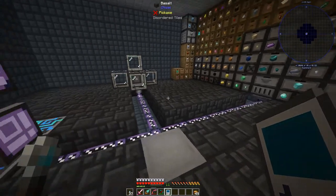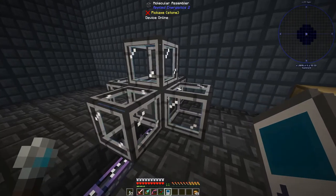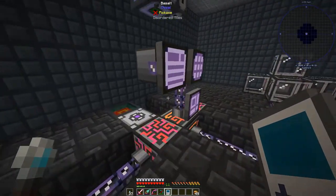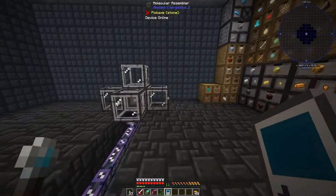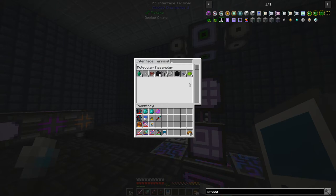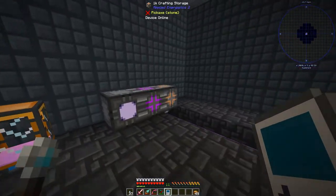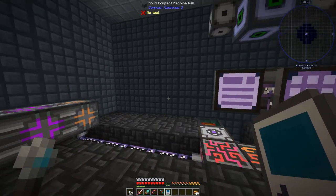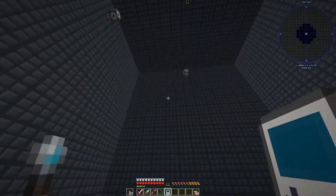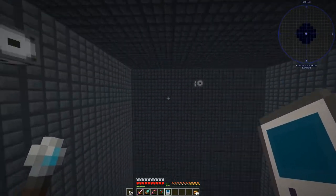Right now temporarily we've got our auto-crafting interface with the molecular assemblers dotted around it, and our computer. The problem is I want to kick things up a notch — I don't want just one interface. It's full, and we've got a lot of other patterns we need to work on. So we need a dedicated section for auto-crafting with a larger computer, more storage, more processing — I was thinking of putting it in a compact machine.